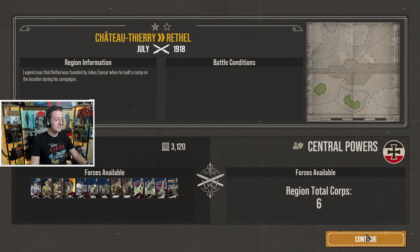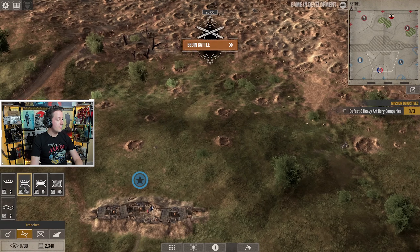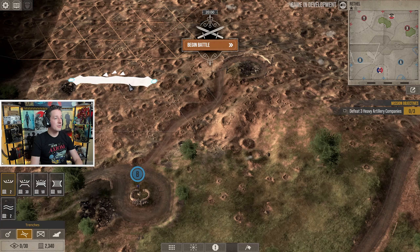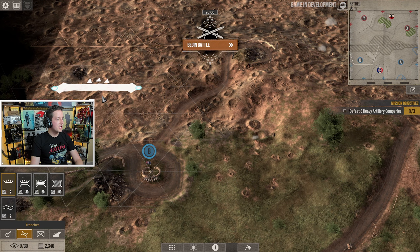Now we have a ton of supply in this - an absolute ton of supply. And also we can build our own trench because there literally is no trench. That's actually pretty fun. So we're gonna build our own trench line.